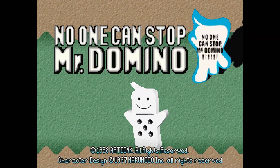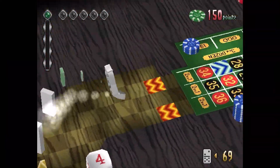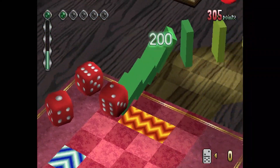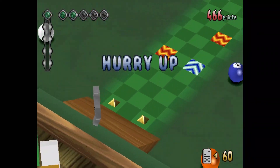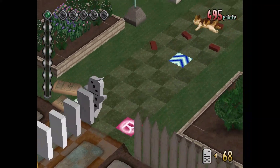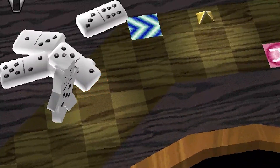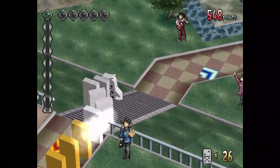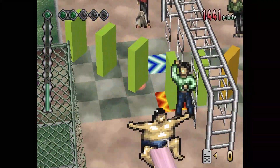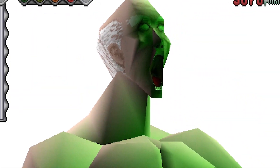No One Can Stop Mr. Domino is maybe the best name ever, and it's all about setting up dominoes for crazy chain reactions. You run around a circular stage and have to trigger every single event to win the level, but here's the catch: you barely have enough time to run around the stage maybe twice, so you'll have to have a near-perfect run, chaining multiple events while going as fast as possible, and if you mess up, you're probably going to have to start over. It's a balancing act of speed and accuracy, and it's just full of Japanese weirdness.